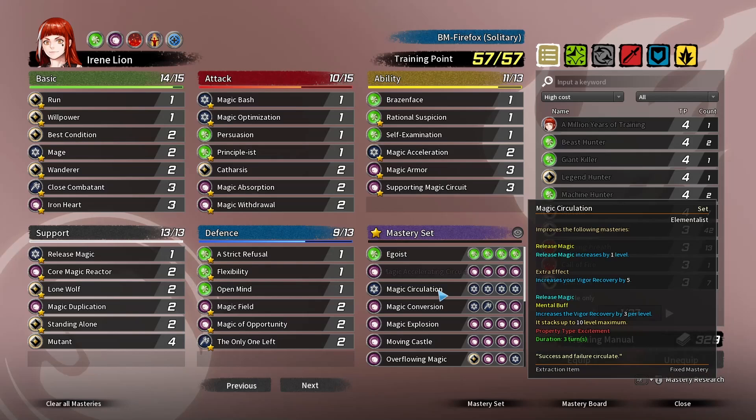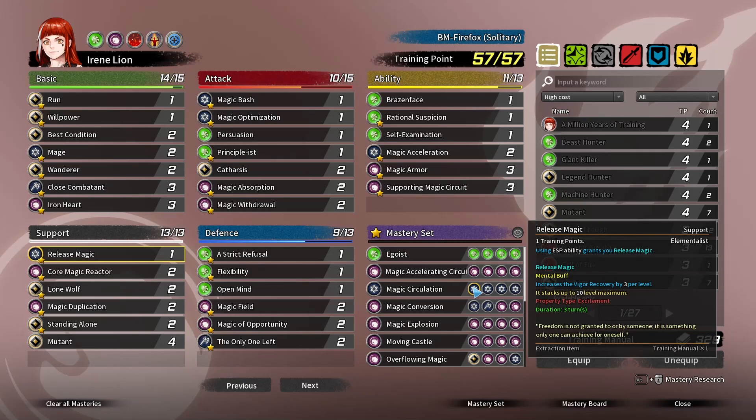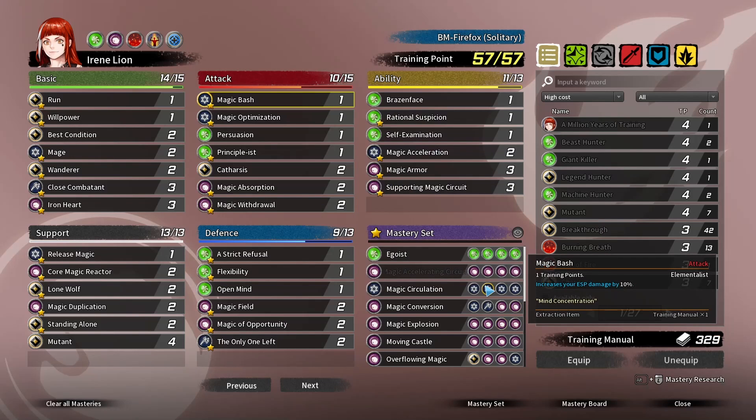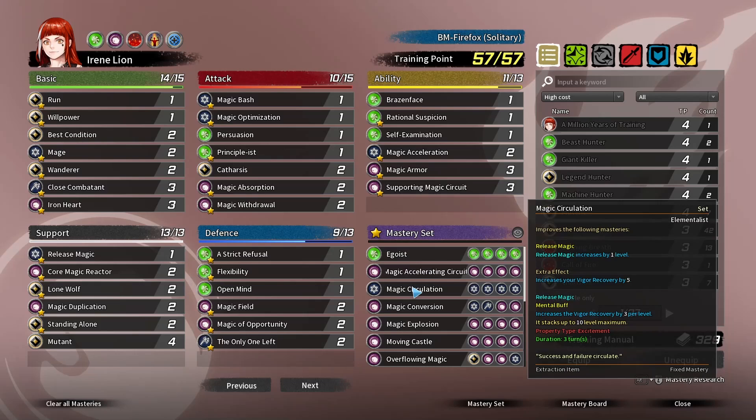We're also going to be taking Magic Circulation. One thing I didn't get a chance to go over is Magic Optimization — every vigor recovery you get converts into 1% damage bonus. Circulation incorporates an ability called Release Magic: every time you use an ESP ability, you get Release Magic, which stacks 10 times for up to 3 vigor recovery per stack — that's 30 vigor recovery. Also keep in mind that Concentrated Magic Power at 25 stacks gives 500 ESP power and another 25 vigor recovery, meaning 25% damage. So that's 55 total, not counting Core Magic Reactor giving 10 more, or gear. Irene is probably somewhere around 75% bonus damage feeding into Magic Explosion and everything else — just totally insane.